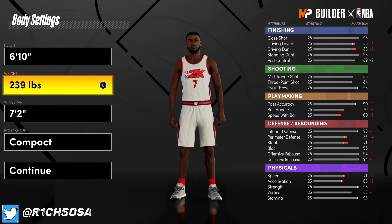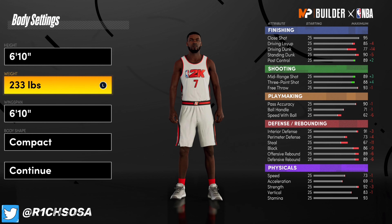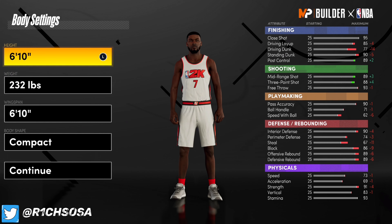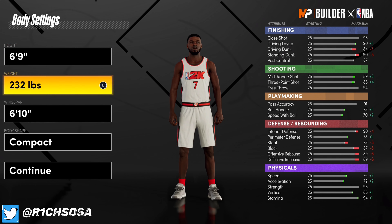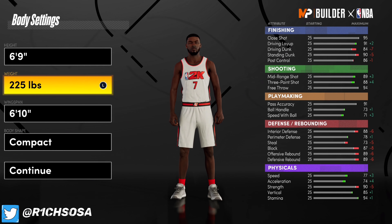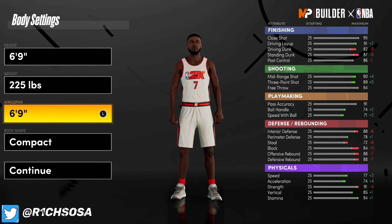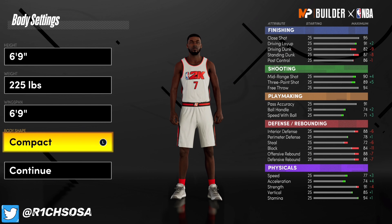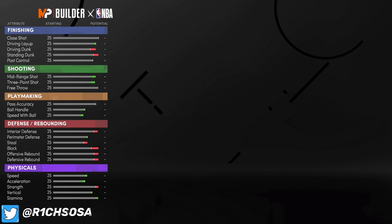The 6'10" version does not get as many badges as the 6'9" version. For the 6'10" version, the weight is going to be 232 with a 6'10" wingspan. For the 6'9" version, the weight is going to be 225 and the wingspan will be 6'9". This right here is my exact build, so now let's go ahead and get right into the stats.